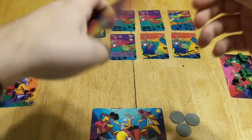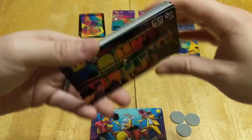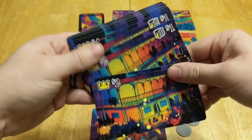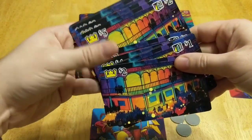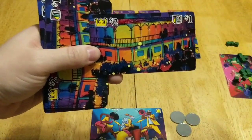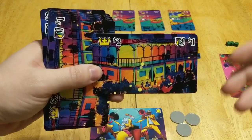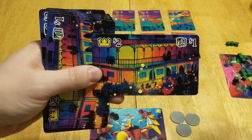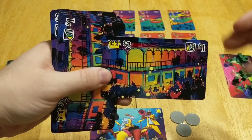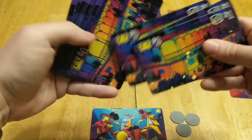We're going to make the Royal Street. You have these crowd cards on either side. When playing, you place three of these out in the first round, four in the second round, and five in the final round. They have varying degrees of scoring capabilities, because in this game we are trying to get the most money.